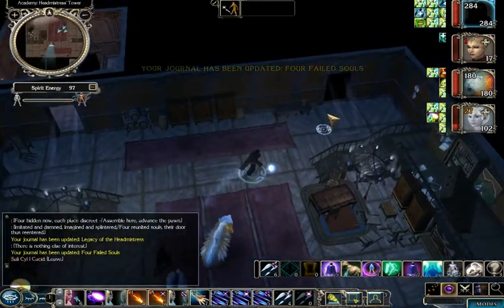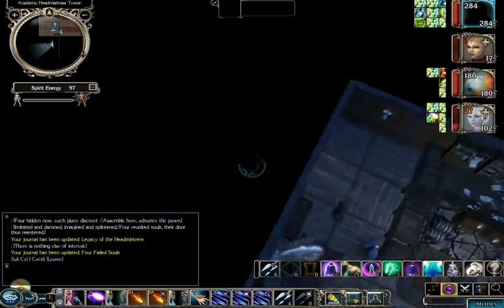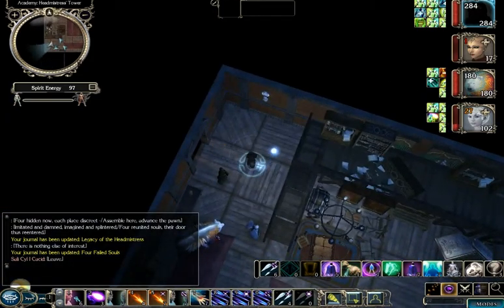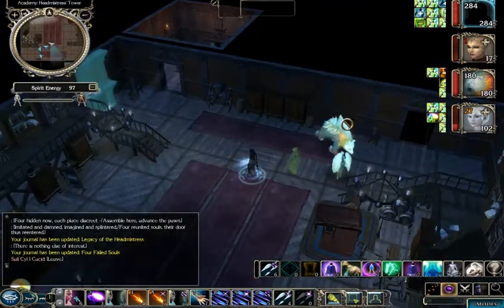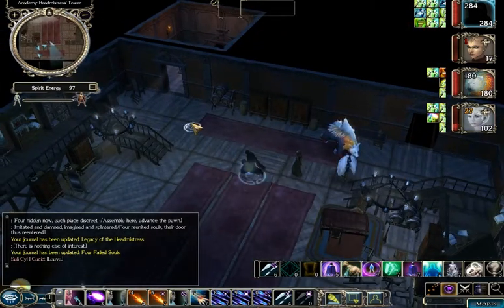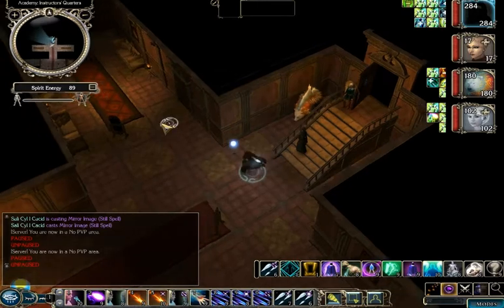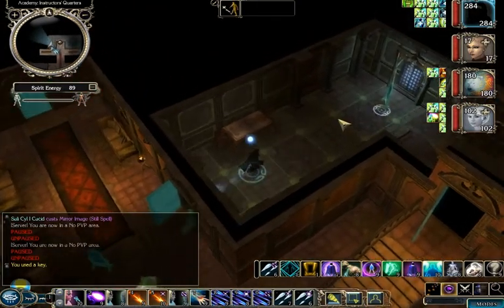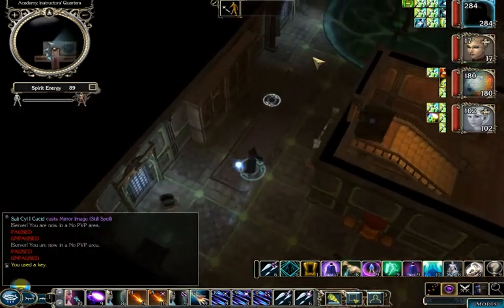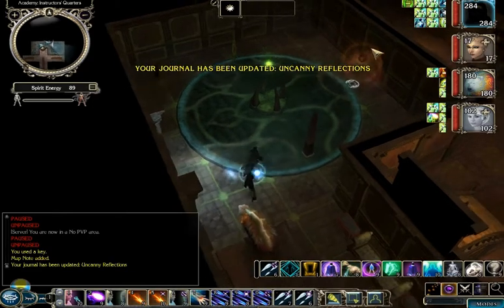The classroom is where we came from. We can also exit here, but the doors in this area don't work very well, so I'm just going to go downstairs the other way because this door is being annoying. Downstairs, we can use the key we got from Nephris the headmistress's tower to come to this area, which is called Uncanny Reflections.